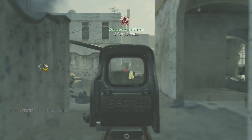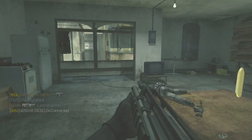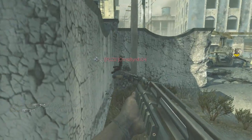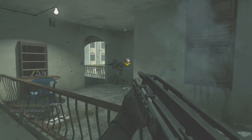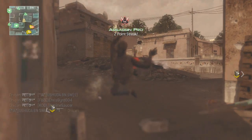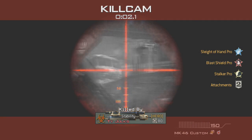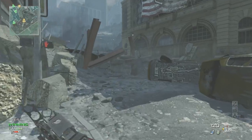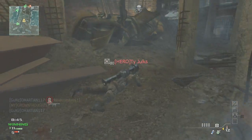Play for kills but don't completely ignore the objective — when you're using Specialist, capping flags counts toward your Specialist streak. I'd suggest getting flag caps too so you can unlock Assassin or Quick Draw faster. Play aggressive: don't camp in a corner. The way I get kills is by running around aggressively, which also makes it harder for the opposing team since I'm constantly moving around the map.